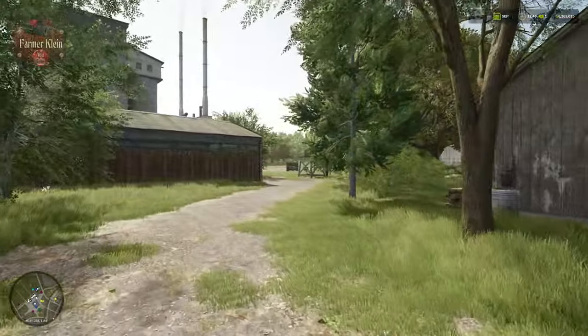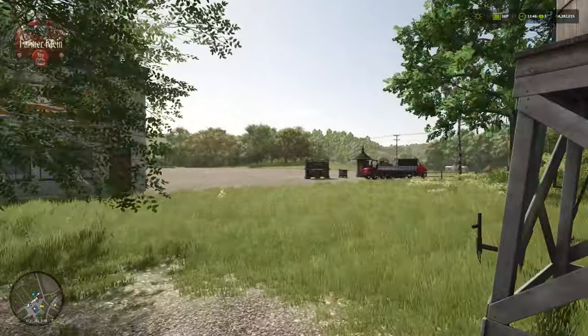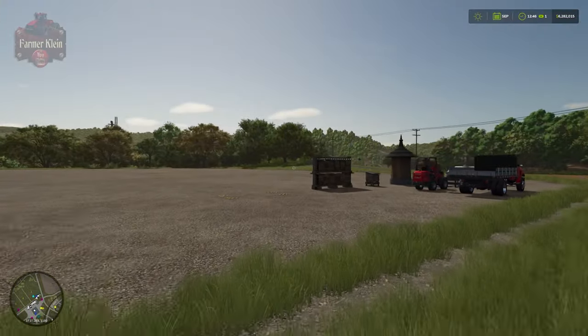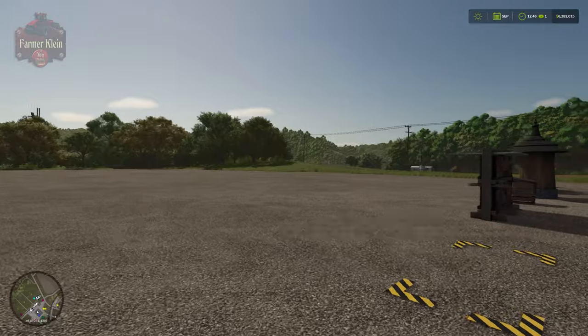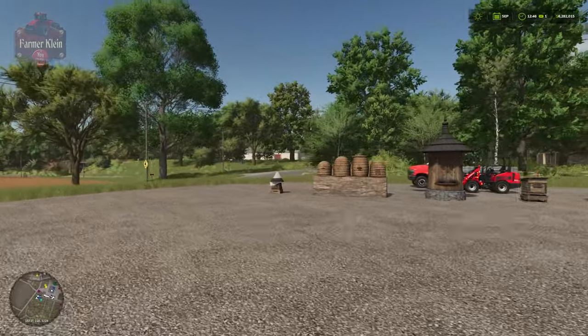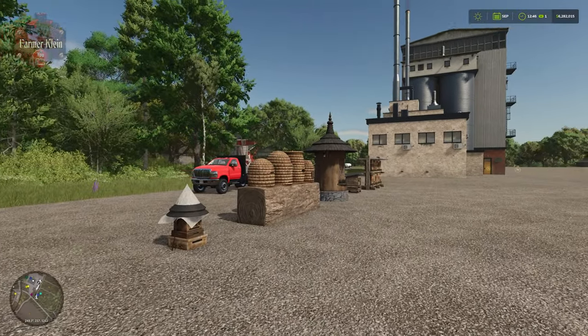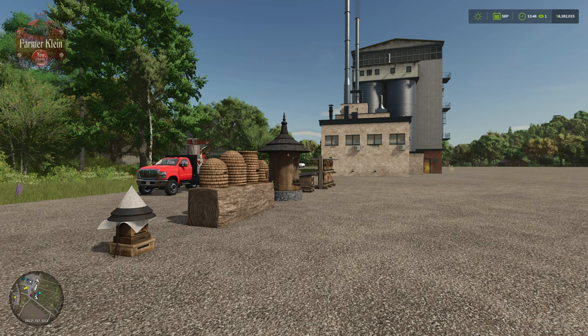Bees are literally the easiest animal to keep in Farming Simulator 25 because they require nothing from you as far as an input. They are simply fine by just placing them down and they will spawn honey over time. But there is also another intrinsic benefit that you will get from these little guys.